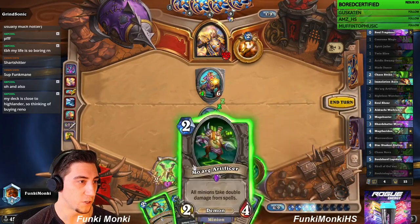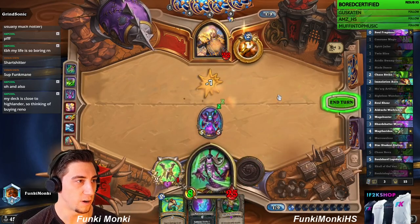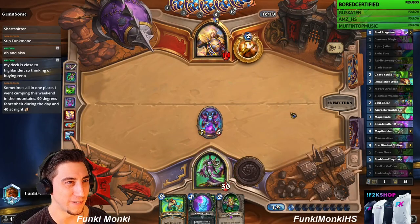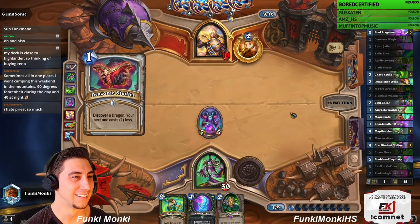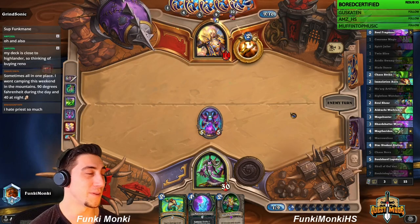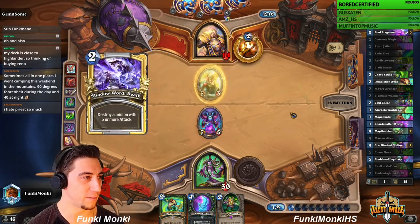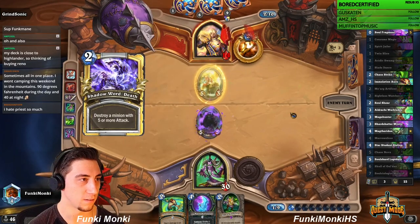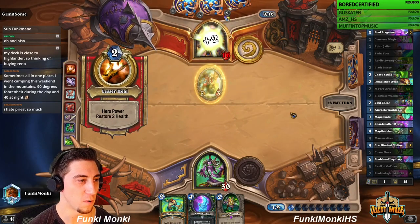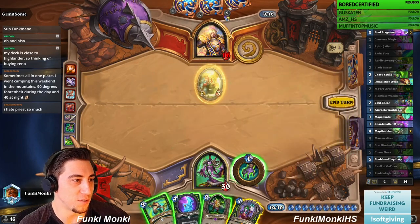I do want to push all this damage face, and push eight damage face too — I like pushing eight damage face. Reno Shaman, you could make it a thing! Okay, so Immolation Aura doesn't really do anything here — oh, the Star Student! Maybe it doesn't matter, we'll let him bump into this, that's okay.